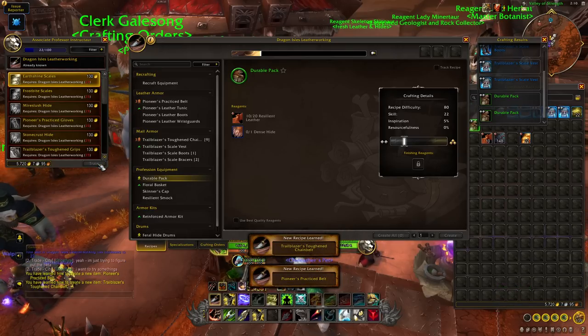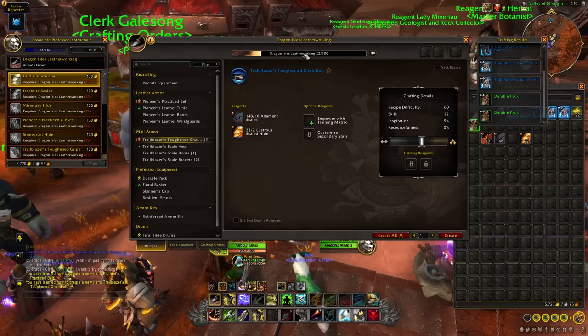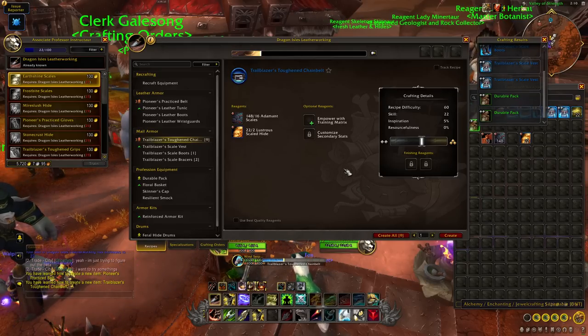After grabbing some more recipes, we're going to switch from the durable packs to crafting a single toughened chain belt. This is going to push us to skill 25.